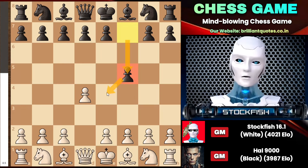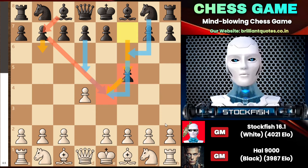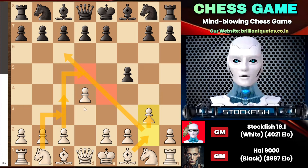The Dutch Defense controls the e4 square, and later on he will consider d5 and knight f6 to put dominance over the center squares. Additionally, he can play b6 to move his bishop out for control over the center. This is why I decided to go with g3, initiating bishop g2 to dominate the center before he makes any strategy. With c4 and knight development, I will gain control of the center squares.